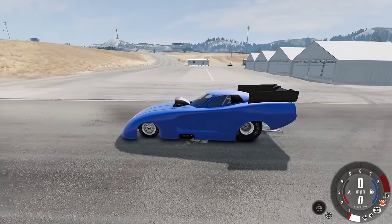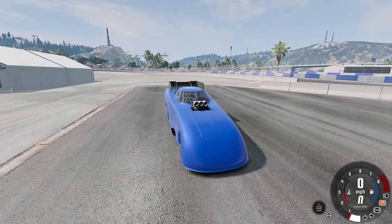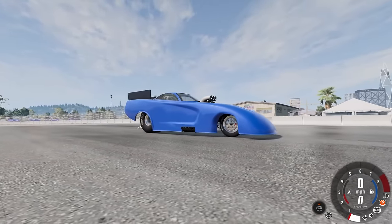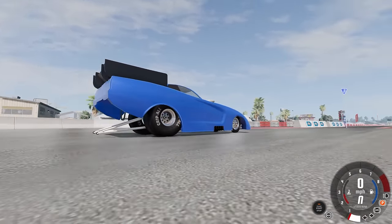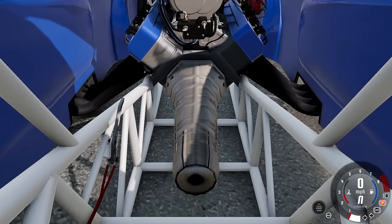Here we are with probably one of my favorite mods in BeamNG Drive. I loved Mio's dragster and I absolutely love this brand new funny car. We're gonna go really fast today and potentially take out some police. First we should probably use this in the traditional sense — here we are on the drag strip.